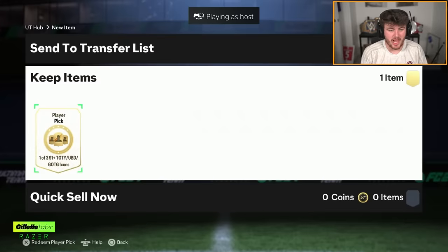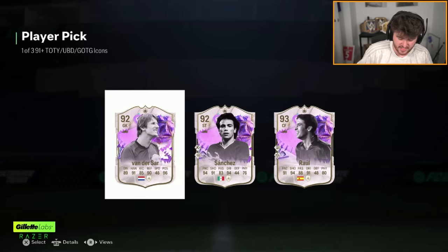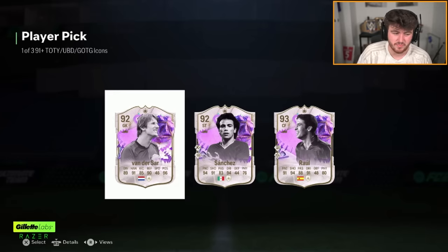Dan the Gooner's icon player pick next. Continue paying out please. Okay, we got our first L. Why has Dan got to be the one that gets the first L almost every time, man? Always. Don't get me wrong, Van der Sar is decent, but he's already got him. So it's like — that's brutal.